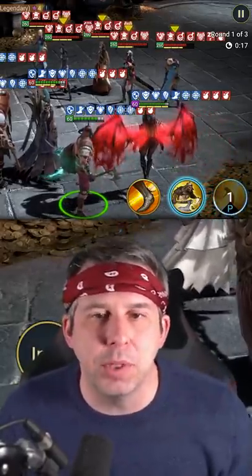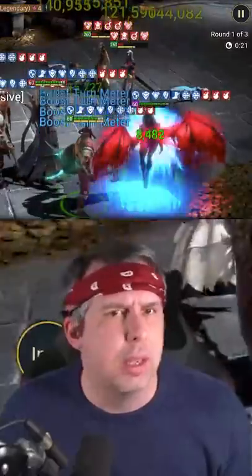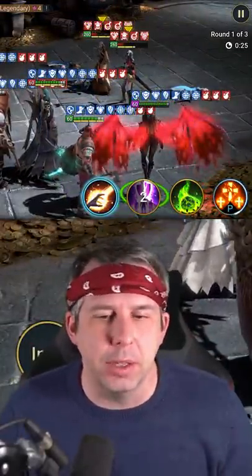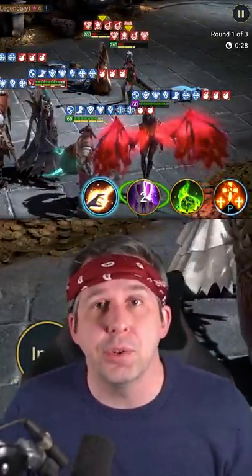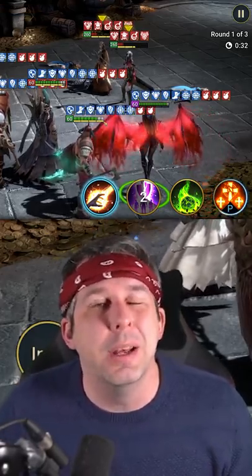Let's slow it down and check the A2. On the A2, he gets 20% more turn meter for every enemy he hits, so he fills his turn meter bar right up. It does 140k across the board — not the craziest damage, but he gets his turn meter straight back.